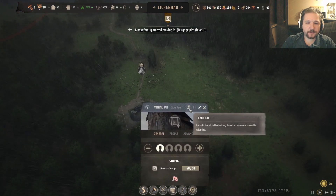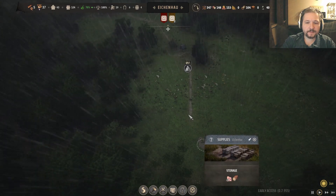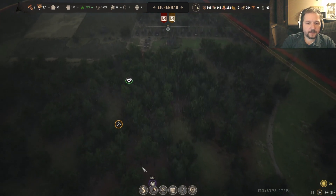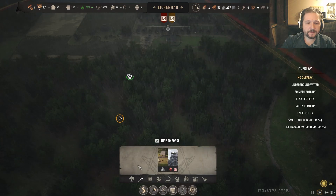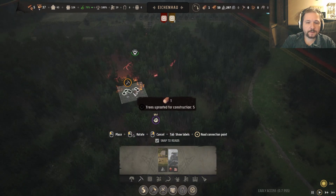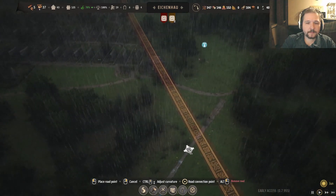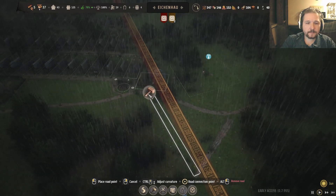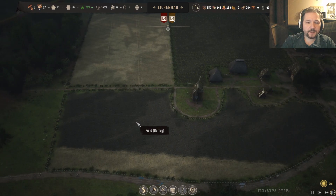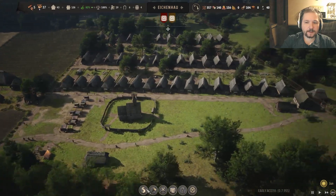Okay, so that mining pit can be demolished — that answers my question because now it's actually gone, there's literally nothing left. Time to get the iron I suppose. Eight families can actually do totally cool things to the fields — we're going to produce some barley and some flax.